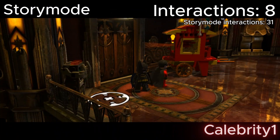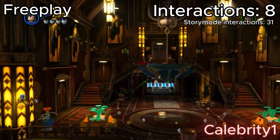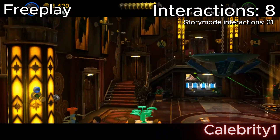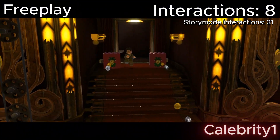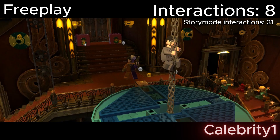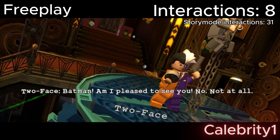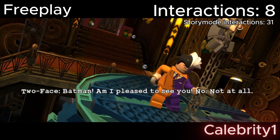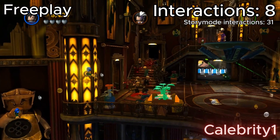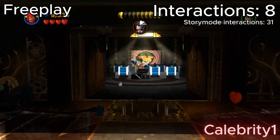Now we're in this part of the level, and I thought I could just use Superman to fly up there and get to the next part. But no, I had to bring out Two-Face and fight him. On the bright side, I could use Flash to pass those cameras without needing to use a sensor suit.